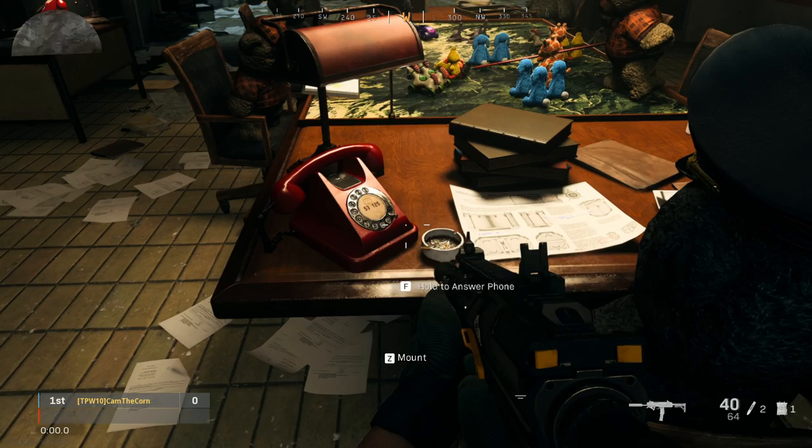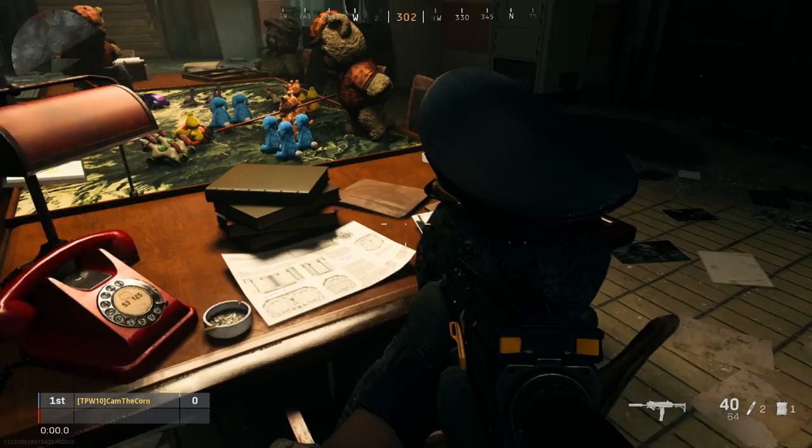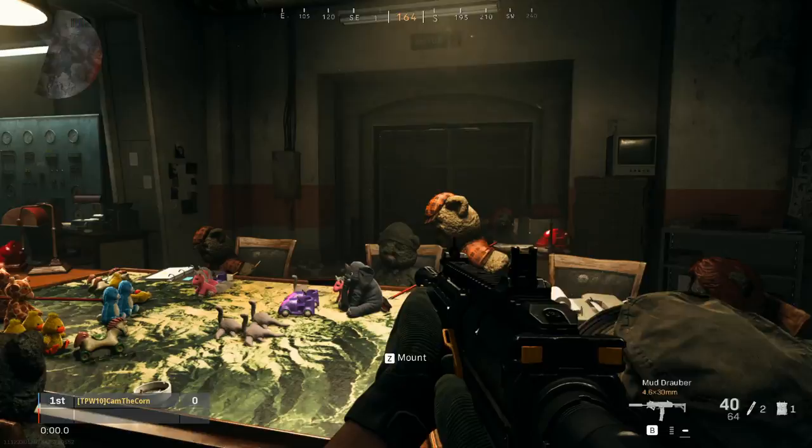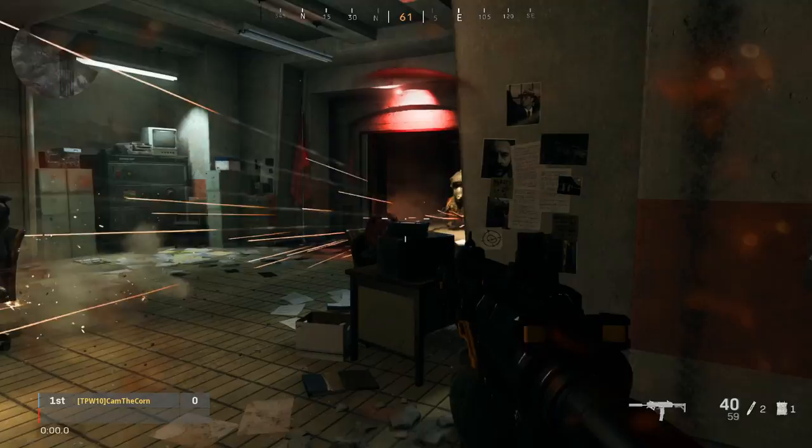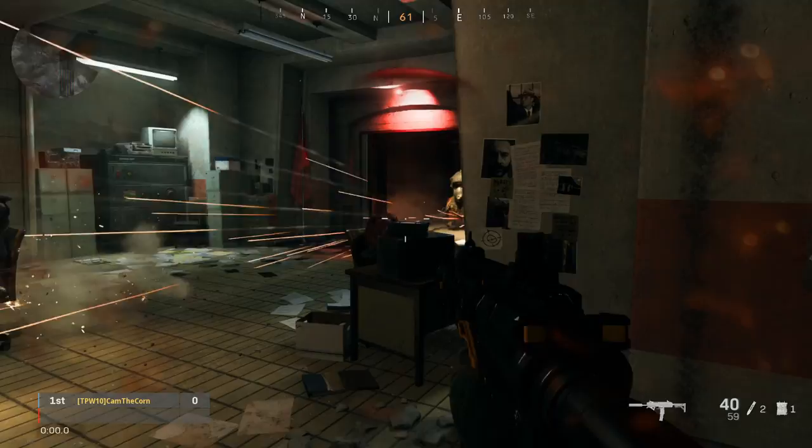Then go down here, and at the very back end of the table there's going to be a red phone ringing. Hold whatever button to answer the phone. Once you answer it, you better get to cover because the red light will start flashing. Once it comes out, you're going to flash the bat. Once you get to the end of the table, you're going to zoom — and that's how you get the teddy bear with the minigun.